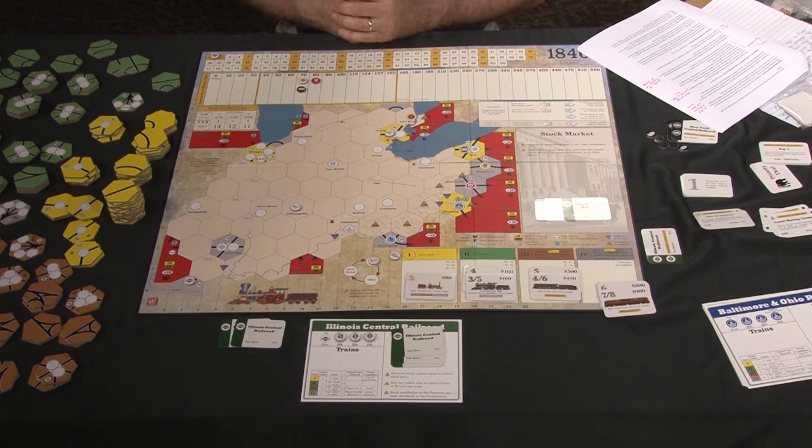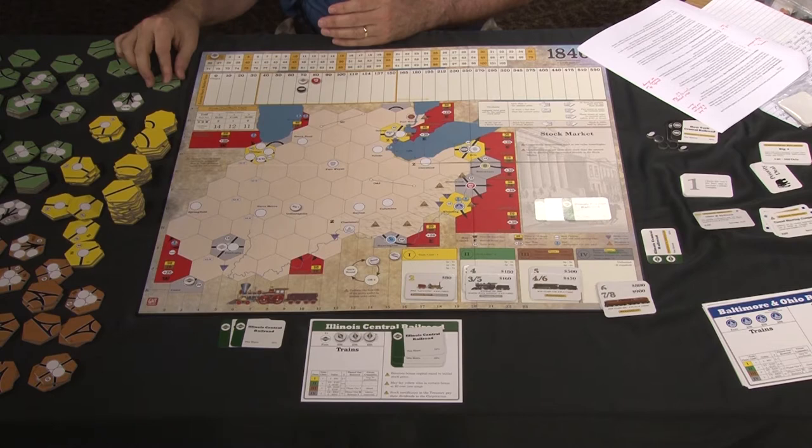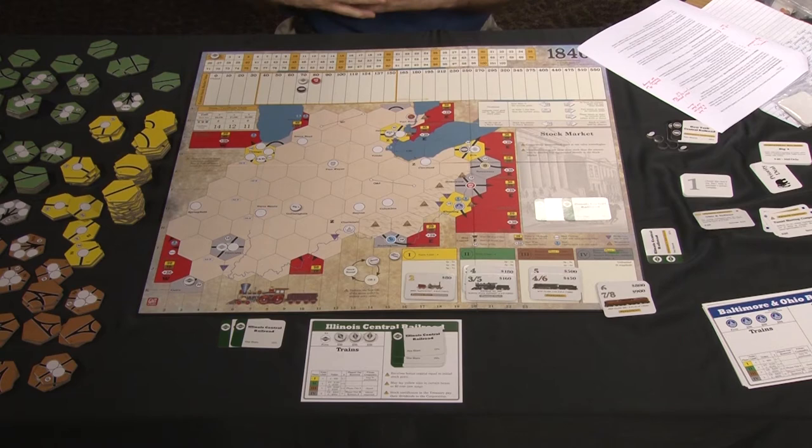The way you build networks in this game is by laying track tiles on the board. Some hexagons are already marked with yellow track to give you a start, and some are marked with gray track. The general sequence is: you start by laying yellow track on tan spaces, then you can replace yellow with green, green with brown, and brown with gray. Gray is the final color, so you can never replace a gray tile — even pre-printed ones stay the same for the whole game.